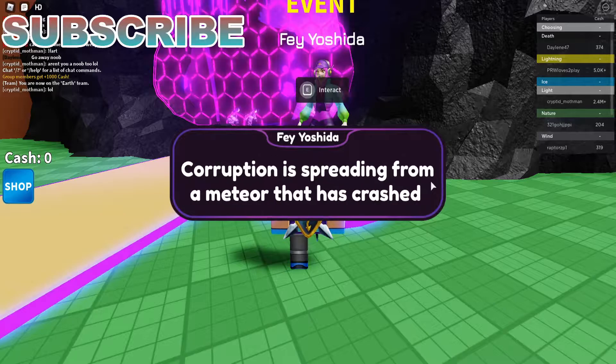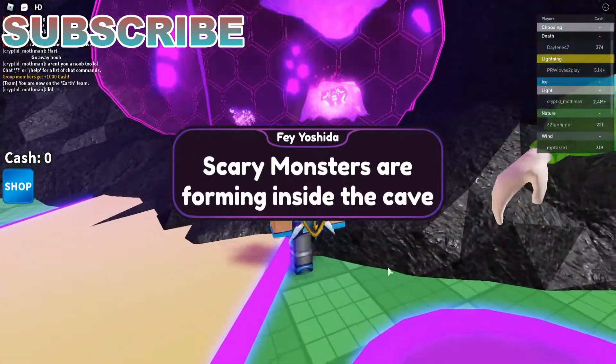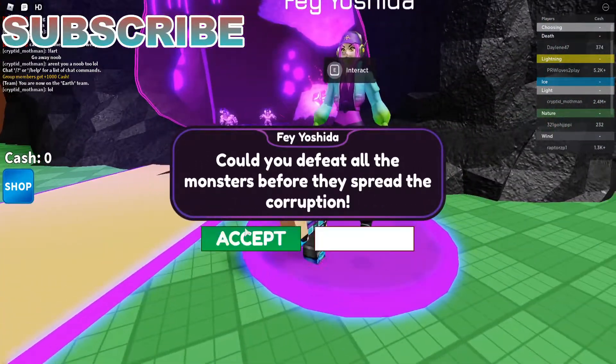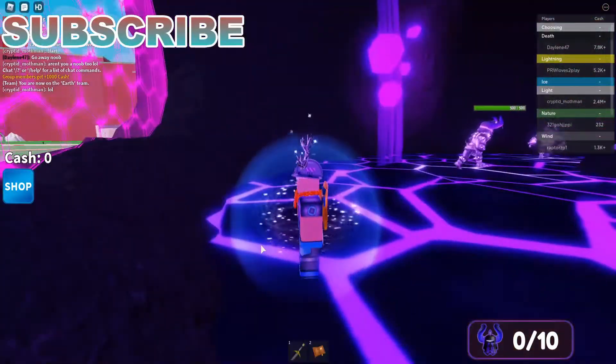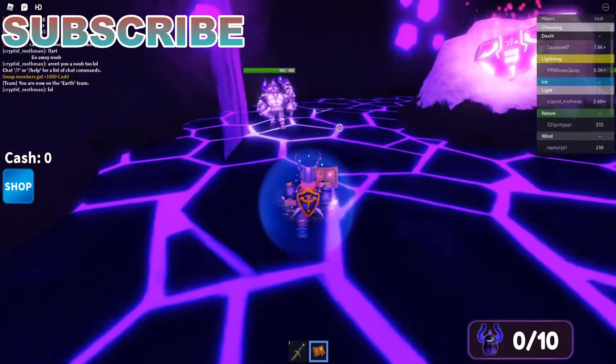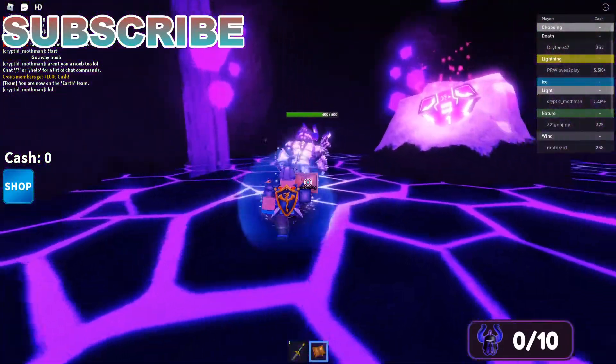Go up to the event NPC and she'll give you all the monsters and props. Listen to what she's saying — she'll give you all the monsters before you can spawn in.